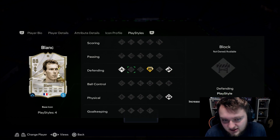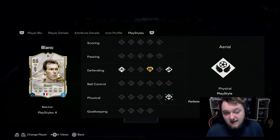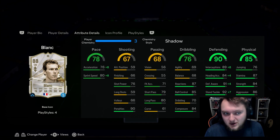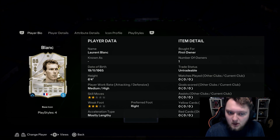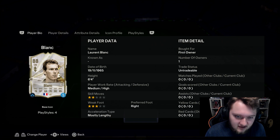He's also got Bruiser, which is a nice one to have, as well as Jockey, and he also has Aerial — a really nice set of play styles to have on a centre back. He's actually not that bad on the ball either. He has medium-high work rates, is six foot four with Aerial — weak foot you don't really care about — he's mostly lengthy and right-footed.